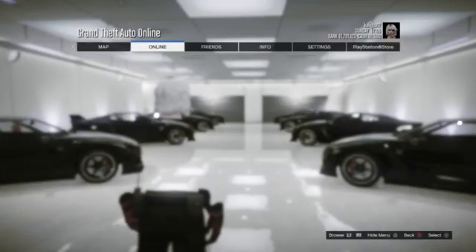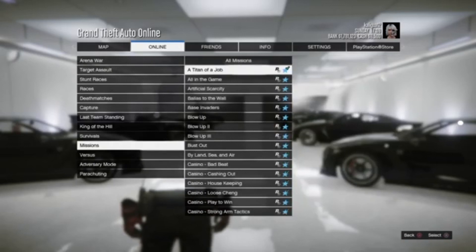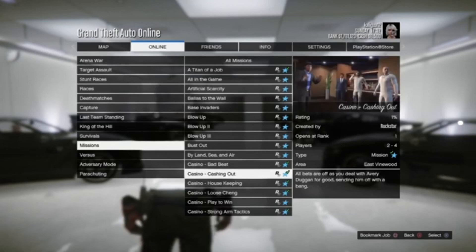Click pause, go to Online, go to Jobs, go to Play Job, Rockstar Created, and go to Missions. Then go to the casino mission 'Cashing Out' and I'll see you in the mission.